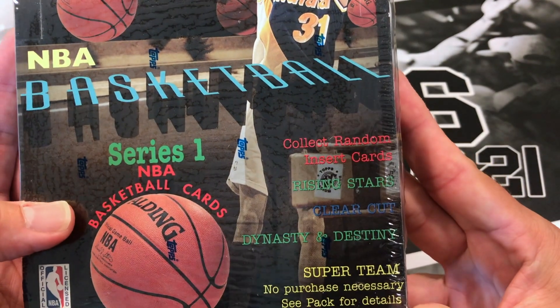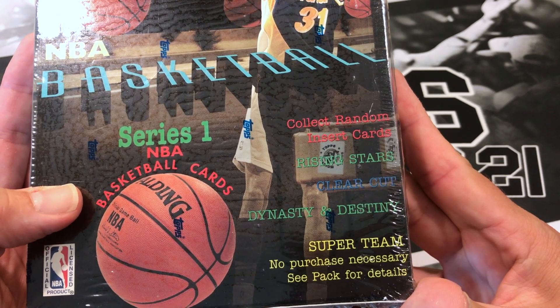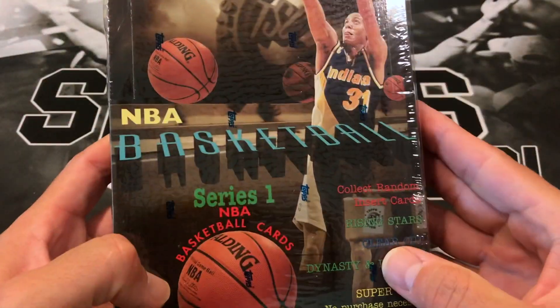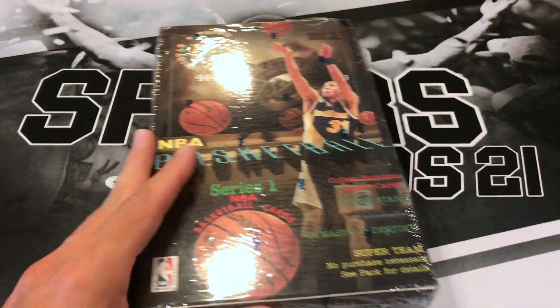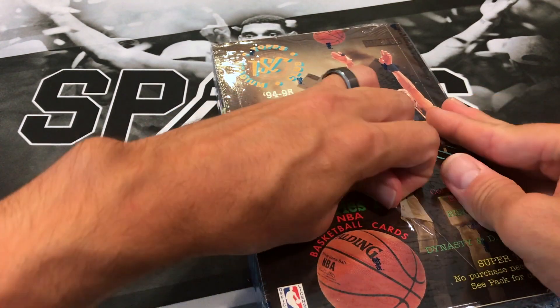You can get cards such as Rising Stars, Clear Cut, Dynasty and Destiny Super Team. I do have Series 2 of this box so that'll be in a future video too. So let's see what we got inside this one. If you've opened up this recently or any other 90s products, let me know what you got — I'd love to hear from you guys.